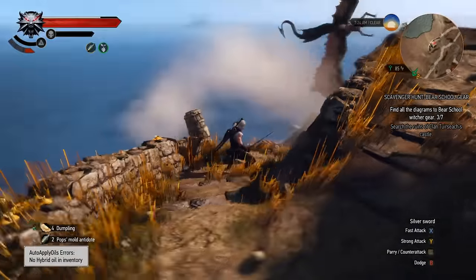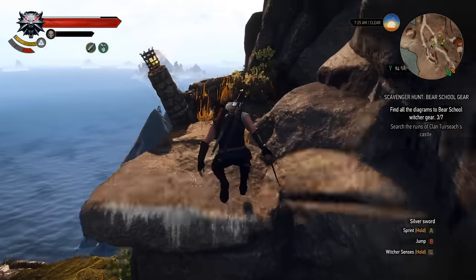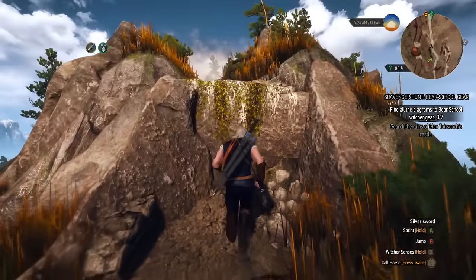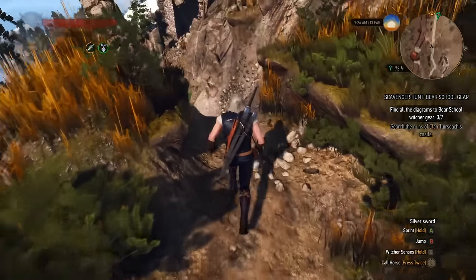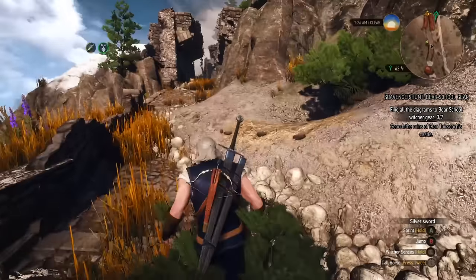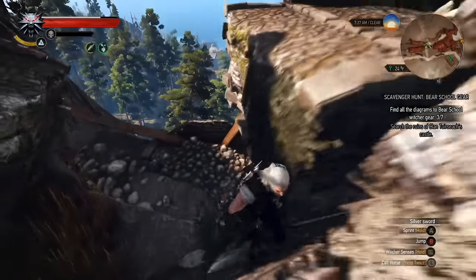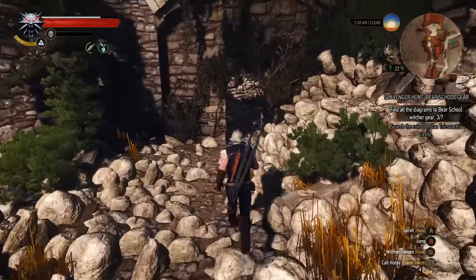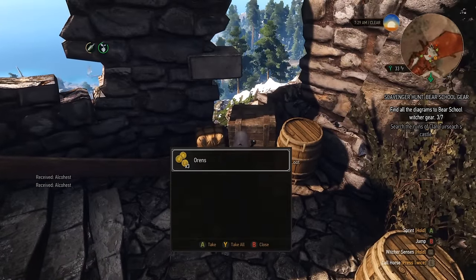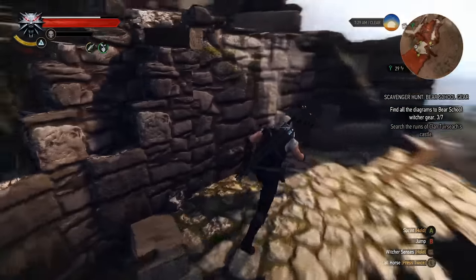We can jump over here and just carry along this path. We can get back to the main path and enter the castle, which is straight ahead of us - that's where we need to go to actually grab this armor set. So this is the entrance to the castle and do take care because there's a few wraiths once you go inside. Make sure you loot all of this stuff before you head in.